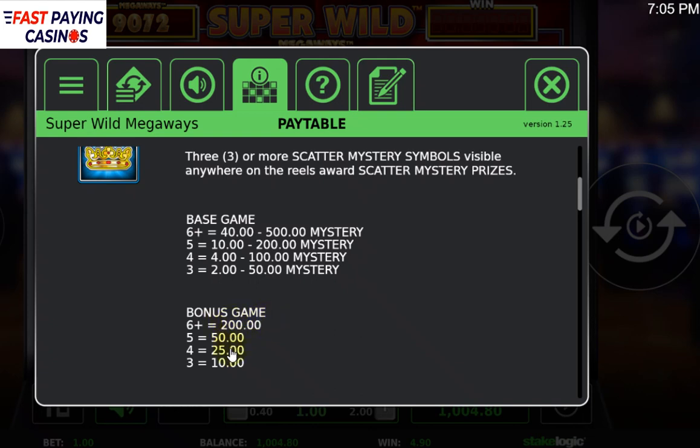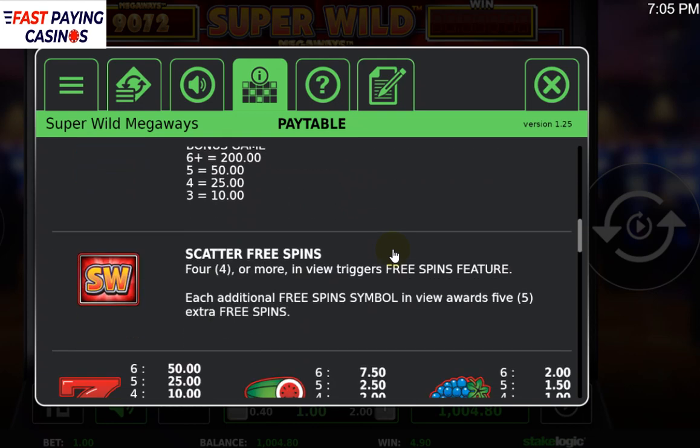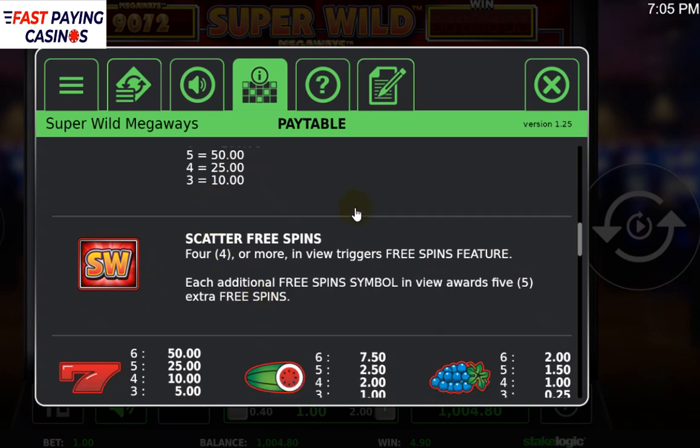In the free spins the fixed crown prizes are 250, 25, and 10. You get 12 free spins for four scatters, and any extra scatter on the trigger gives you five more — exactly the same as Bonanza.